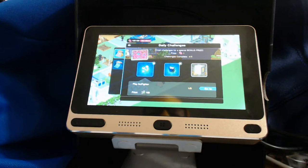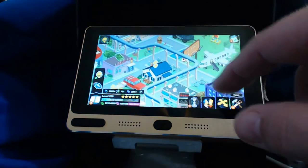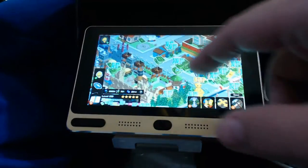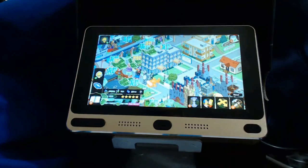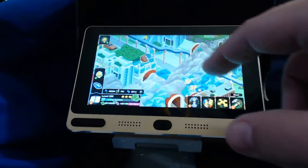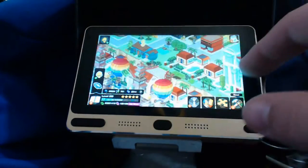I've got Simpsons Tapped Out loaded onto the Golay One and it actually works pretty well. It takes a while to load but once it's loaded it runs pretty smoothly, and because it's small it's easy to carry around. It's got built-in speakers. Scrolling around in Simpsons — not a lot of lag, not a lot of choppiness. With all the characters walking around and tapping collecting money and XP, it's not getting bogged down at all.